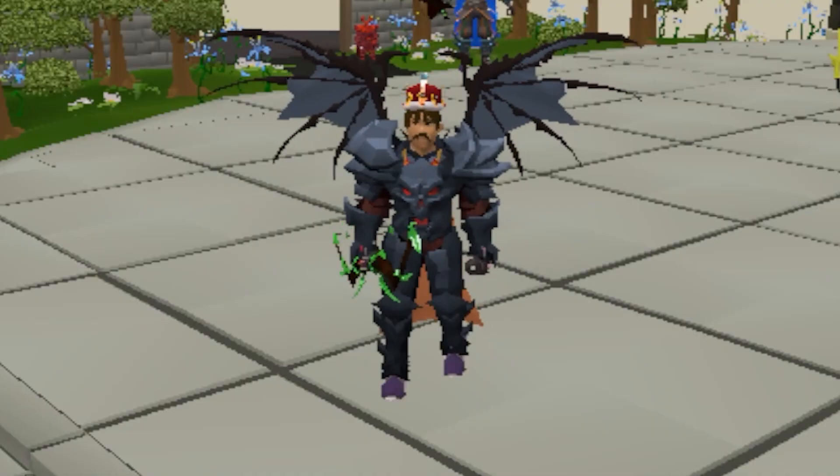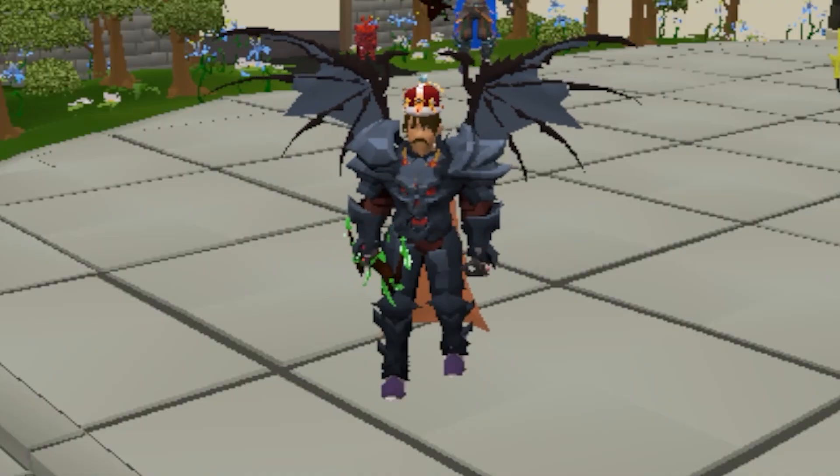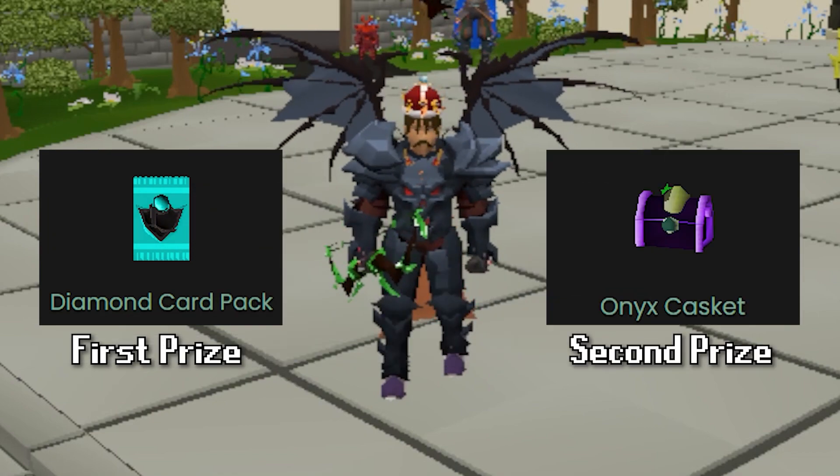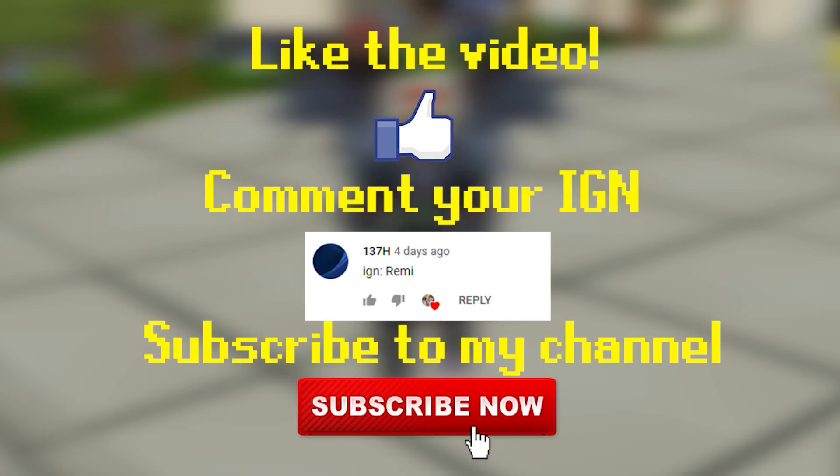For today's giveaway, one lucky winner is going to grab themselves a free diamond card pack, and another is going to grab themselves a free onyx casket. Rules are on the screen if you want a chance to enter.